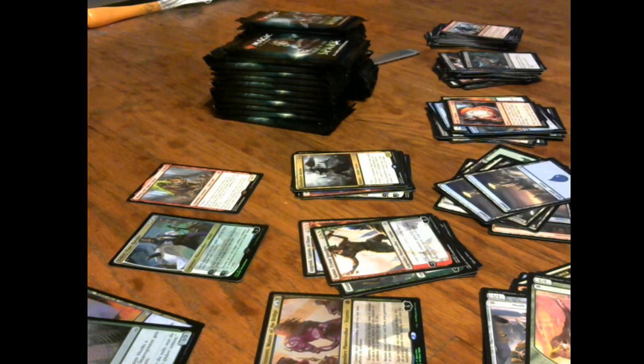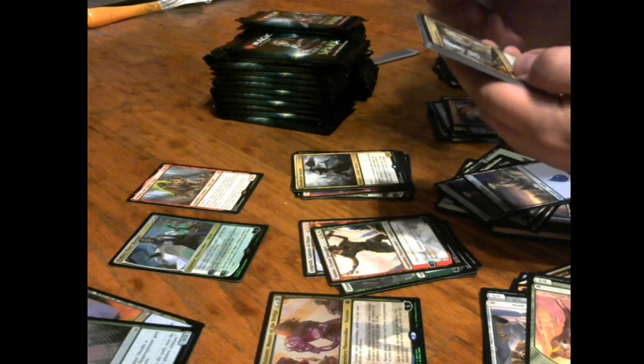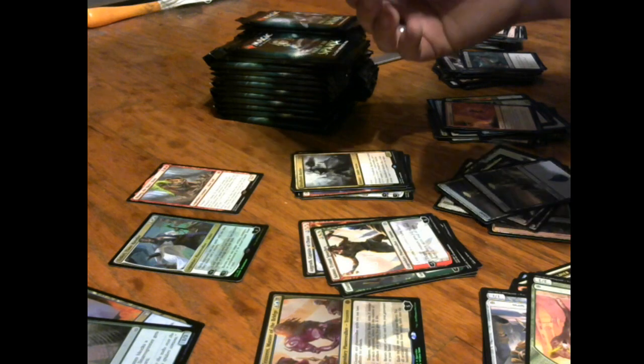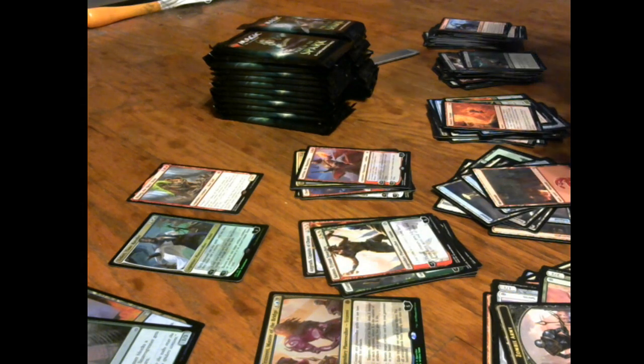Pure shenanigans! A foil Teferi and one of the best mythics in the set — so many different planeswalkers. My mom's probably gonna yell at me for how excited I am, but when it comes to Magic the Gathering I just can't contain my excitement. Chandra's Triumph, Rubblebelt Road Rioters, Bonded Insight, and for the rare it's Sarkhan the Masterless — you're getting all of the planeswalkers! There are 36 of them and you're getting all of them it seems like.